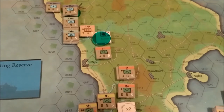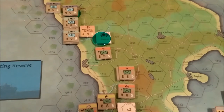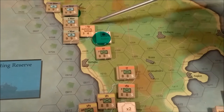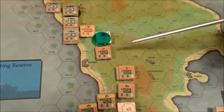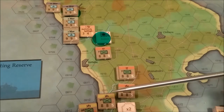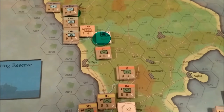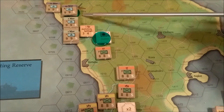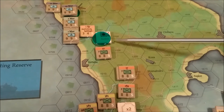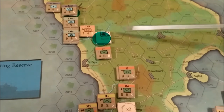I went ahead and landed the other three marine divisions — the 1st Marines, the 7th Marines, and down here, the 96th Marines. As we did in the last example, we took over the airfield here and we took over the Cadena airfield here.